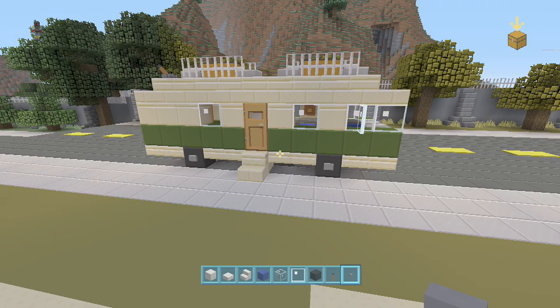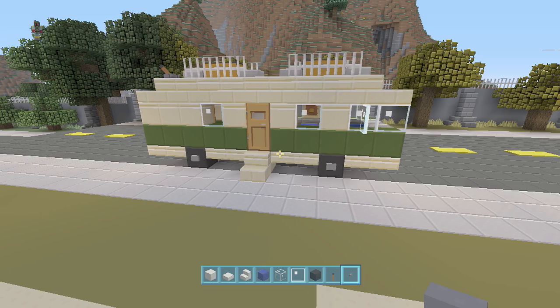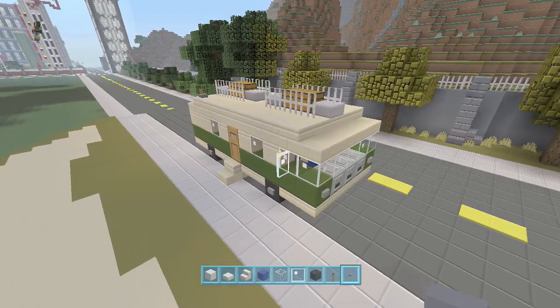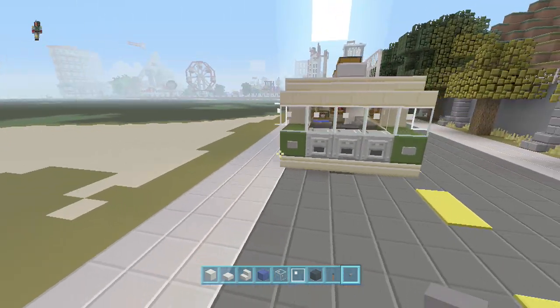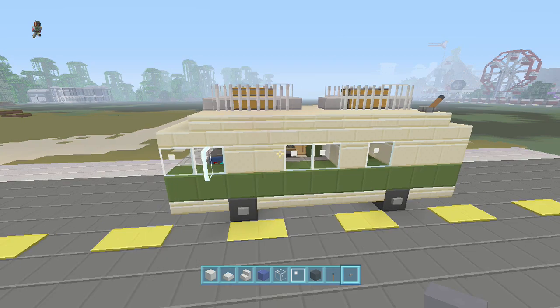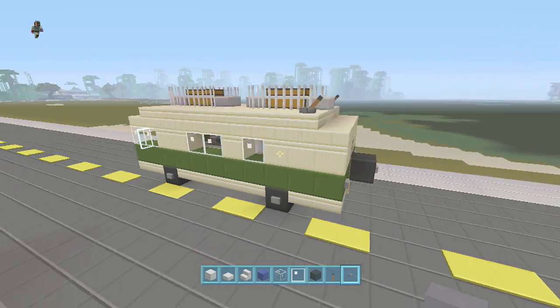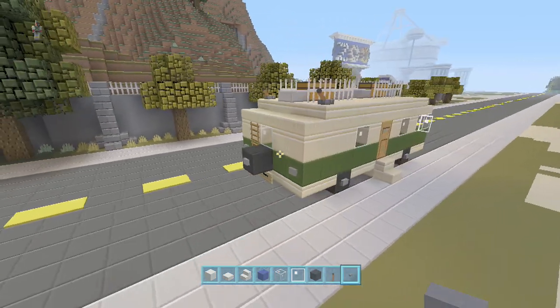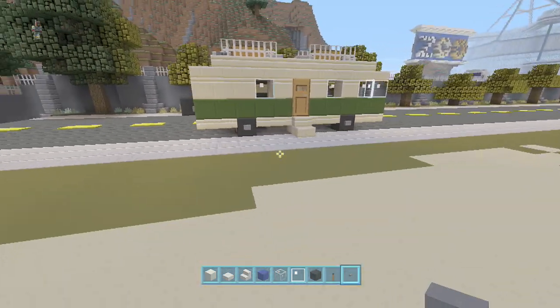Hello YouTube and thanks for tuning in to SmangleVision. I'm back again with another episode of Minecraft Tutorials, and today I'm going to show you guys how to make this really cool RV that I came up with. It's a pretty simple build and another new design for the wider streets. I had made a smaller RV before but it just didn't look good enough — couldn't really get big enough with the roads we were using, but now it can. This is a pretty cool one; not too hard to build.